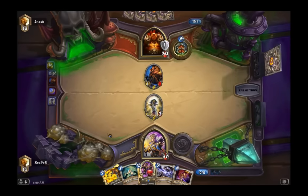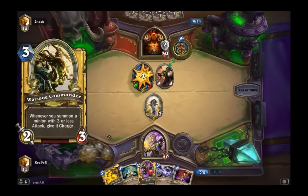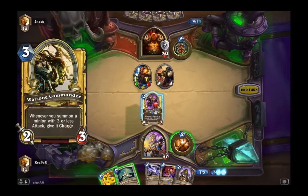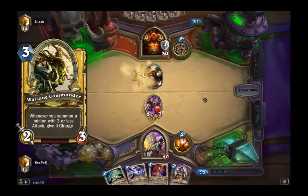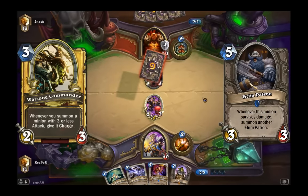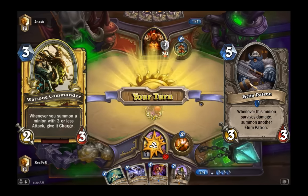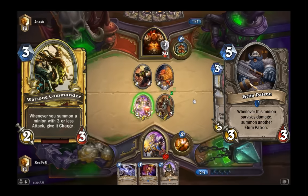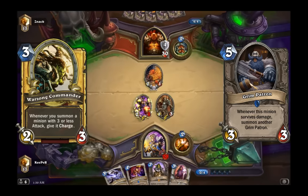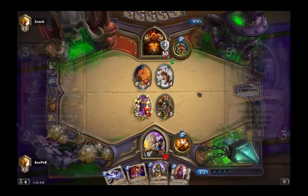Warsong Commander is a really great card because it allows any creature you summon with three attack or less to immediately become a charge creature. Strangely enough, because of the wording, it uses the terminology of 'summons' — when the Grim Patron takes damage it summons another Grim Patron, and as a result that new Grim Patron immediately gets charge because of the Warsong Commander. That is effectively the combo you're going for.